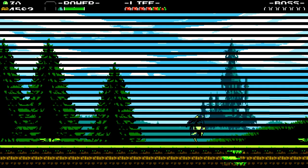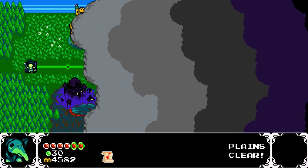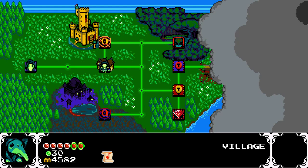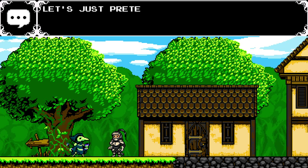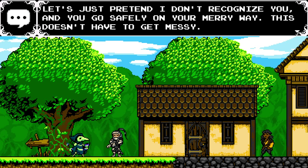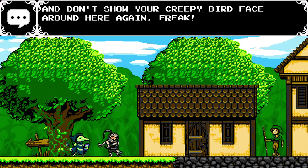I don't think we get any dream sequences as Plague Knight, which is a shame because that was some of the coolest stuff. But there are a few other things. Let's go to the village — I'm sure they'll be happy to see us, right? 'Halt! No weapons allowed.' 'Let's just pretend I don't recognize him — you can go safely on your merry way. This doesn't have to get messy.' Also, you notice when townsfolk try to walk by, they'll get a little spooked.